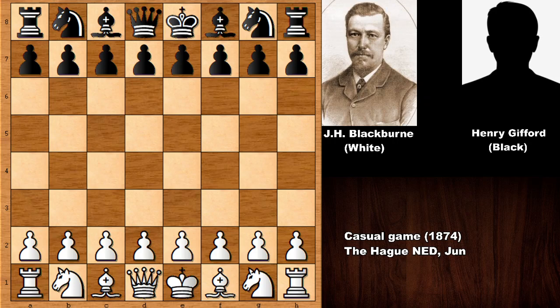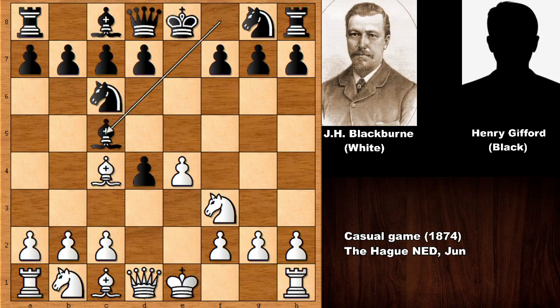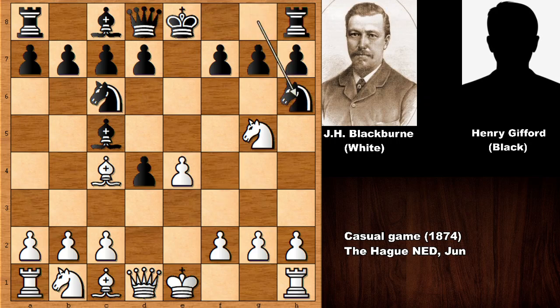Blackburn starts the game with pushing the e-pawn, e4, knight to f3, knight to c6, and d4 — this is the Scotch Game. Capturing the pawn, developing the bishop, and we have the Scotch Gambit: bishop to c5, knight to g5 attacking on f7.